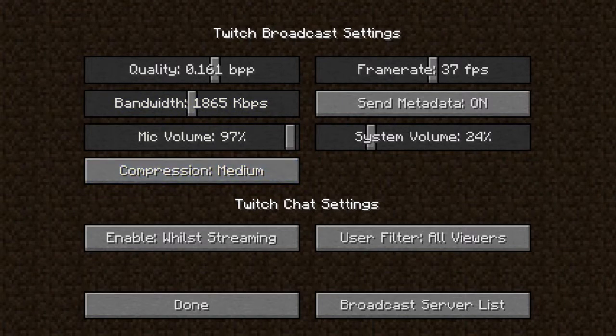First, you have to go to your Mojang account and connect your Twitch account. All you have to do is go to Mojang, go to your account settings, and then it'll give you a little pop-up asking if you want to connect your Twitch account or not.